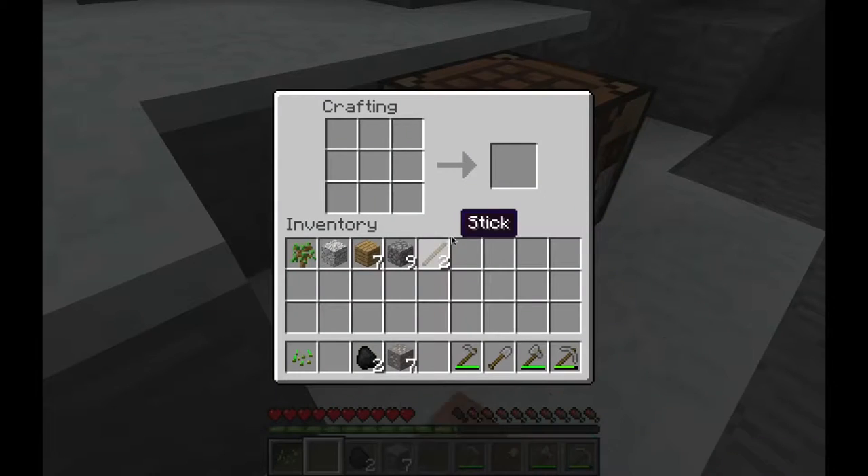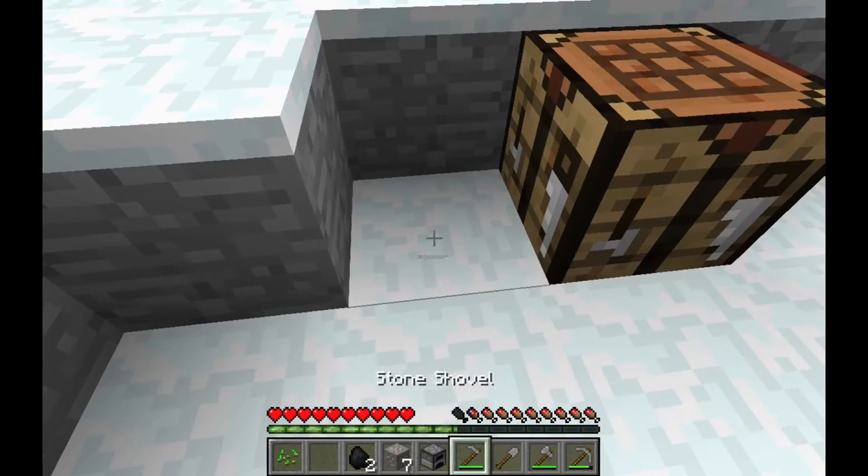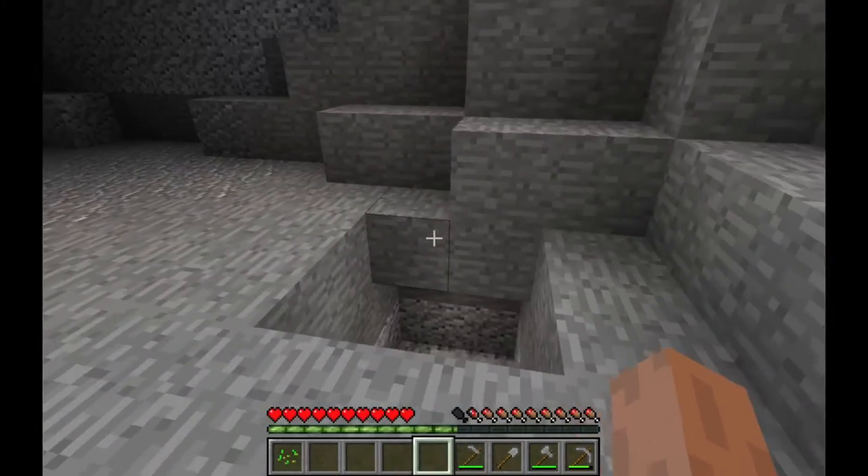We have our crafting table from earlier, we're going to place it down, and we're going to put nine cobblestone in a square like that. And we're going to have a furnace, and we're going to throw that in the furnace, and we're going to put iron ore in, and we're going to put some coal in too, and it's just going to smelt that iron for us.